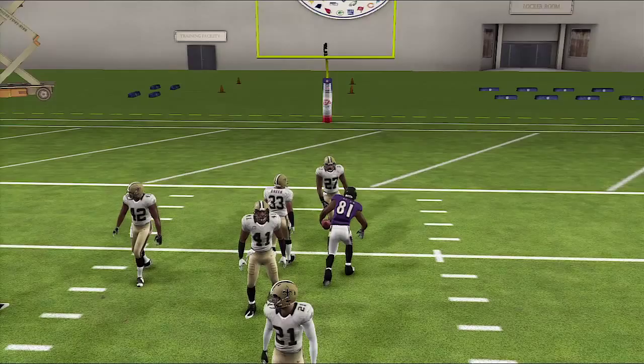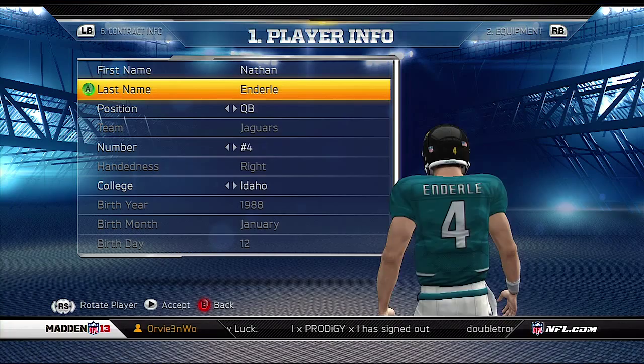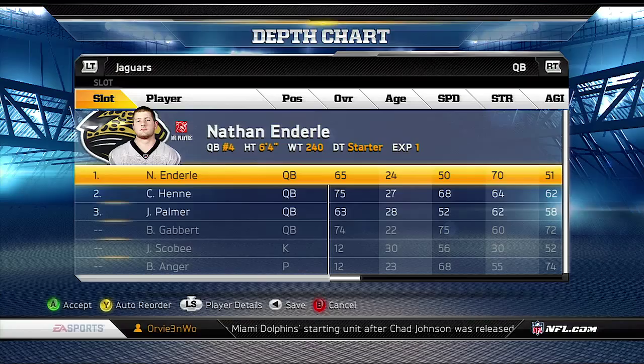Number four is Nathan Henderley of the Jacksonville Jaguars. This guy is the definition of a pocket passer. This spot on my list last year was held by John Skelton of the Arizona Cardinals, so that will give you an idea of how this guy plays. He's not very fast — he is a 50 speed, 51 agility — but he does have 70 strength, and that shows up in the passing game. His throw power is a 92, same as Tyrod Taylor, very strong arm.